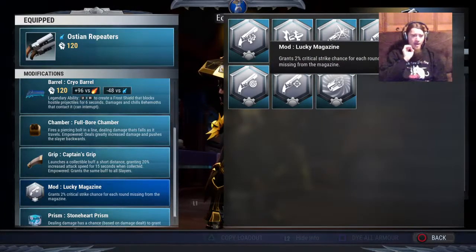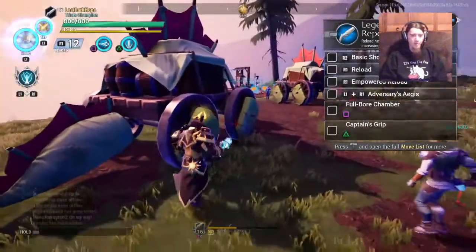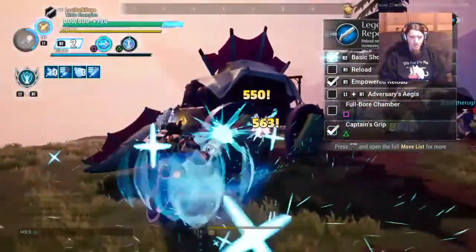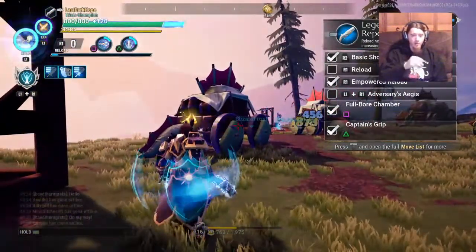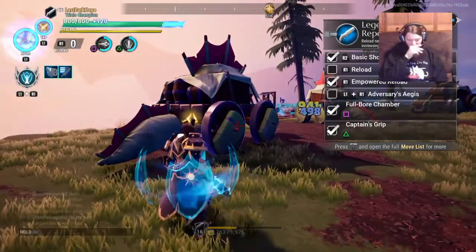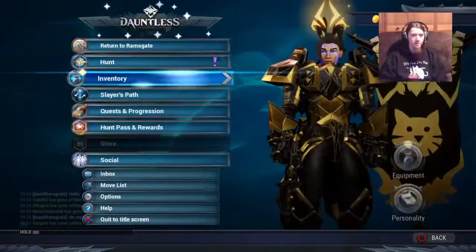We've got Lucky Magazine, which is absolutely phenomenal. It gives 2% critical strike chance for each round missing. When you're playing that kind of playstyle, you always want to make sure to empty your chamber first and then shoot, because then your entire special ability — whether it be Fullbore Chamber or Salvo Chamber — is going to get that full 24% increased critical hit chance, in addition to whatever other bonuses you have.